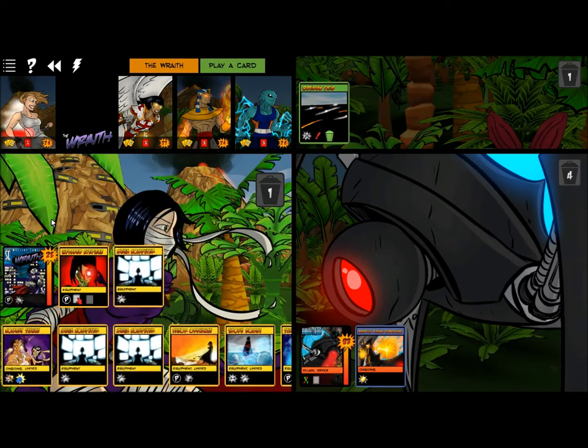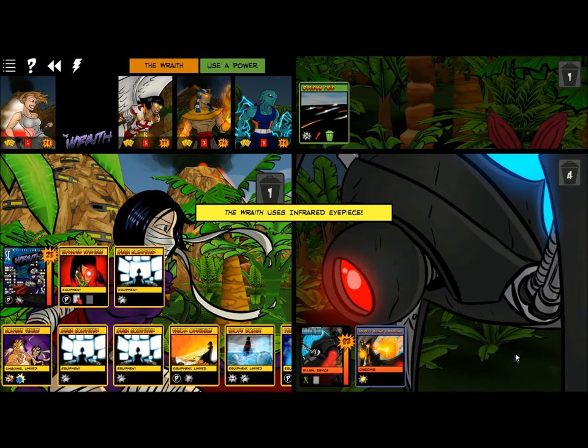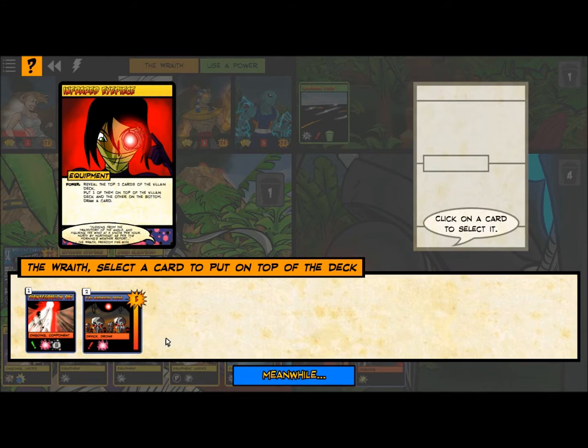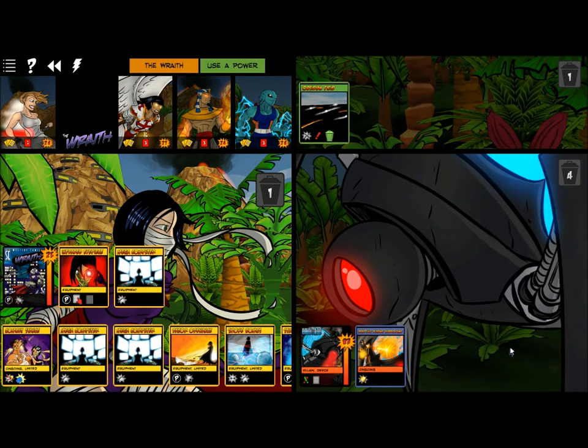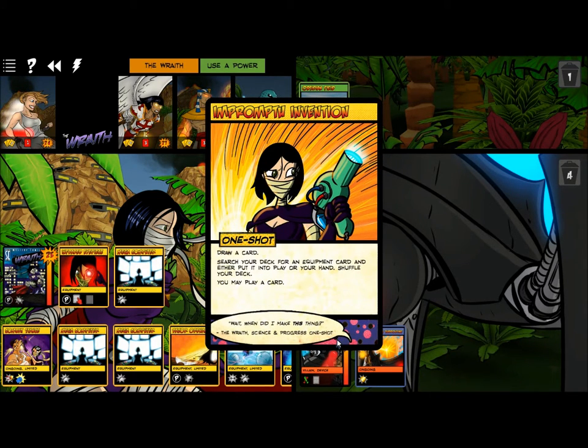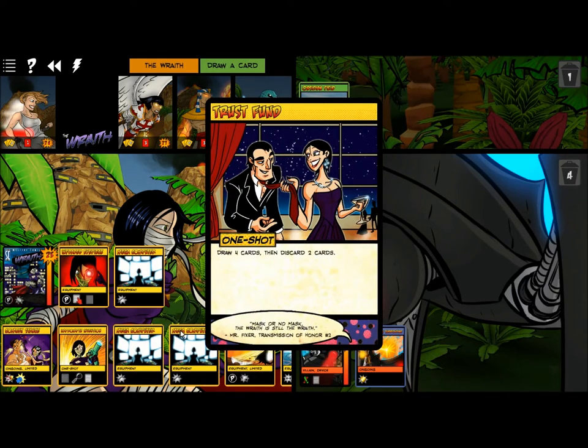We're going to go ahead and put the mega computer up, then use this. Six energy damage to the hero target with the highest HP — we're going to put that to the top. It fires at the start of the villain turn, so it won't go off until next time, and when he's dealt seven damage it goes away. We're going to put this on top. Next round — two rounds from now — that means...